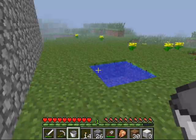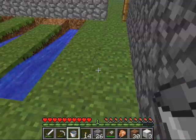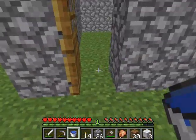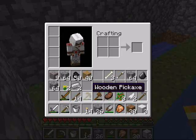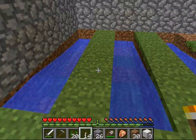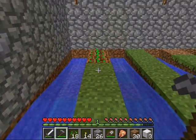You'll need a hoe for wheat farming — not a girl, it's a garden tool also. One more thing of water and just like that we have all the water we need. You right-click to get it to till the soil. That makes it seed-plantable, because other than that you can't plant seeds there.